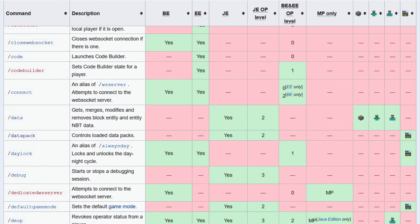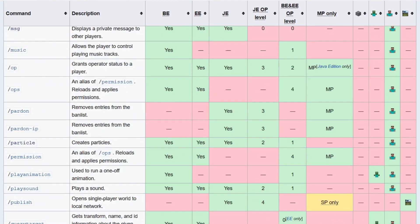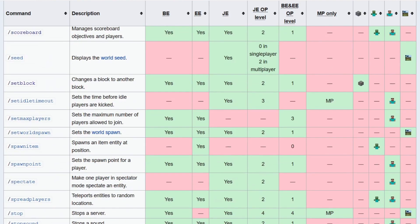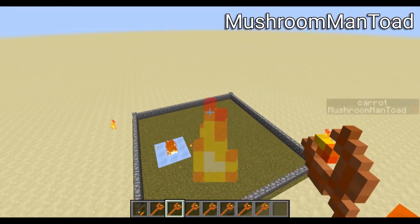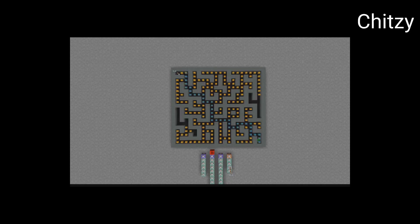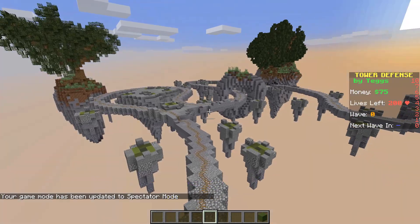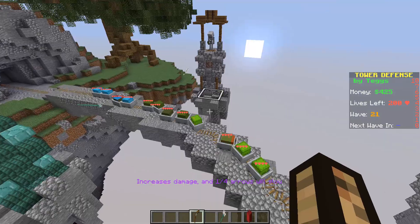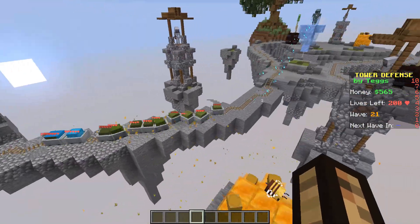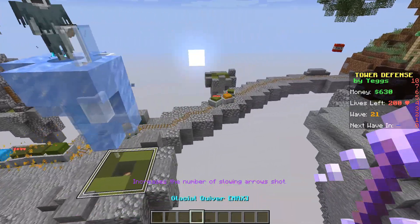Datapacks are limited by the set of available commands, but this is constantly expanding and players have found incredibly clever ways to use what's available to perform surprisingly complex tasks such as raycasting and pathfinding. The minigames offered by Minecraft Realms often use datapacks to create entirely new games within Minecraft. For example, Yegg's tower defence allows the player to construct and upgrade towers to defend against waves of incoming minecarts.